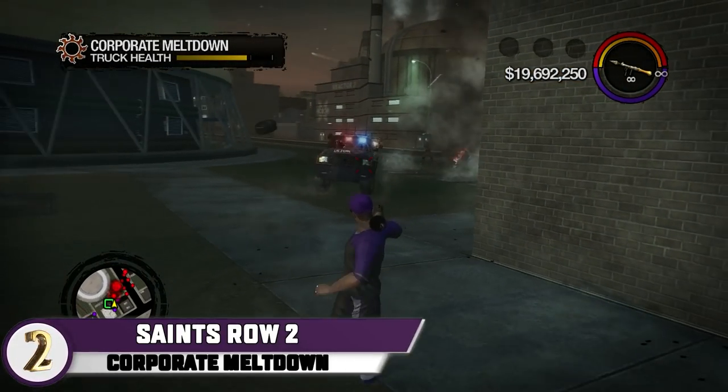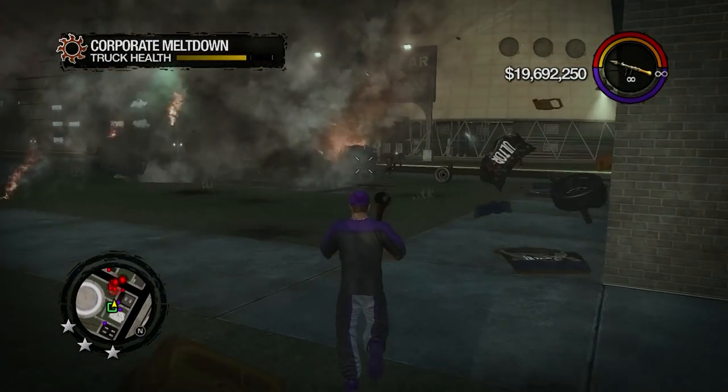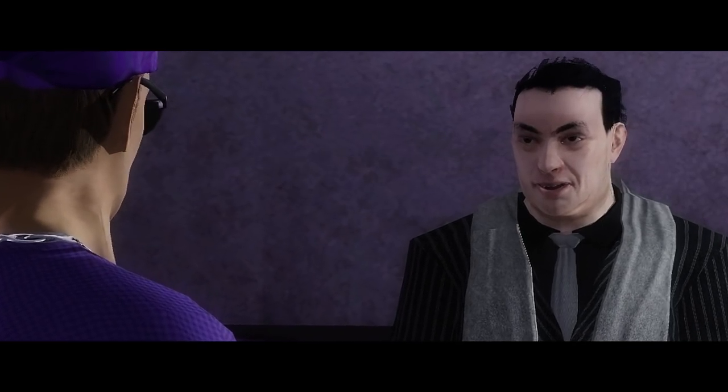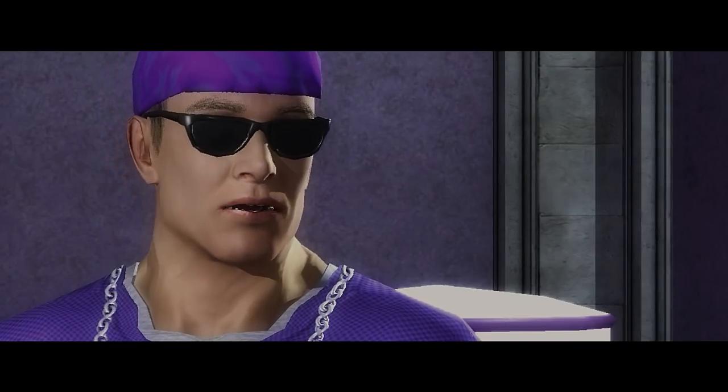Up next, we have without a doubt the hardest mission in Saints Row 2: Corporate Meltdown. Being the second mission of the Corporate Warfare DLC, the boss is informed by Ultor's Director of Special Projects, Erf Griffin, that Dex is attempting to move toxic waste from Stilwater Nuclear to sell on the black market.